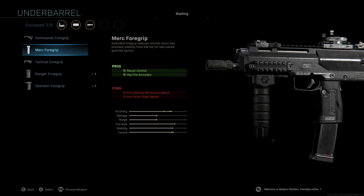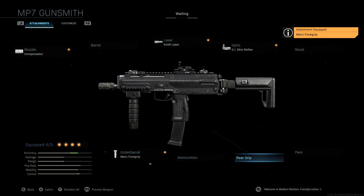The underbarrel we're using is the Merc Foregrip. I strongly believe that with SMGs, especially if you're a rushing player who plays super aggressive, the Merc Foregrip is better than the Commando Foregrip. With this you're getting recoil control as well as hip fire accuracy, losing a little ADS speed and aim-walking movement speed. You'll notice a huge difference in close-quarters gunfights — you'll have perfect hip fire accuracy especially combined with the 5mW Laser. These two attachments go together very well. We're not running any extra ammunition.